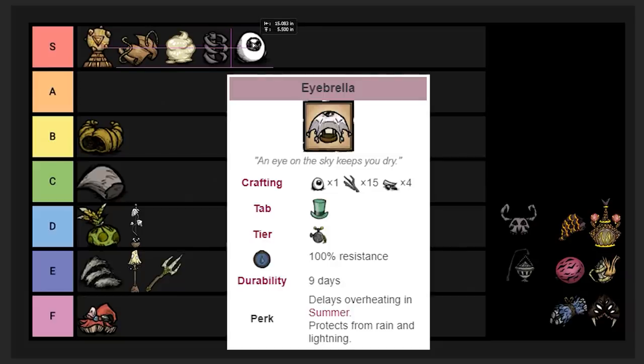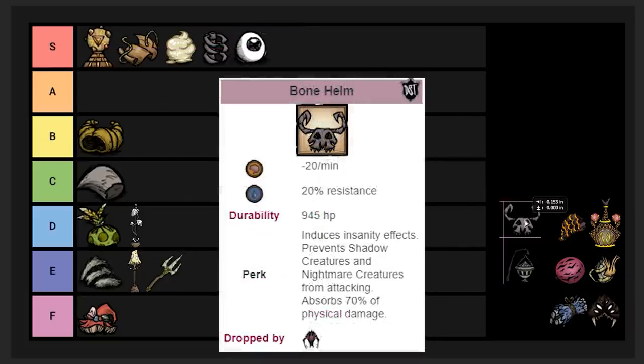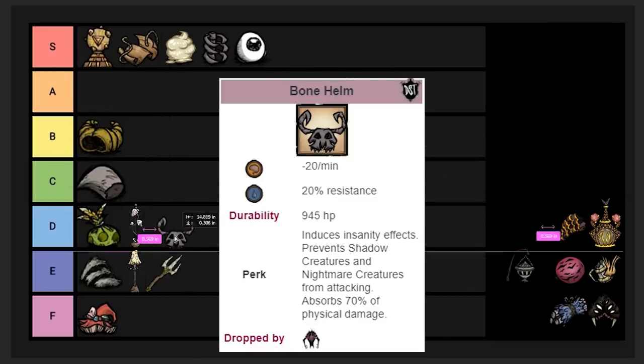The Eyeball is used for the Eyebrella and the Hound Tooth item — S tier, just OP. The Bone Helm works like a permanent Nightmare Amulet — it doesn't drain durability over time, only when you get hit, and it makes shadow creatures neutral to you while worn. However it has very low durability, so you burn through it quickly. You'd really only use it for rune spacing. It comes from a hard boss, so I'm putting it in D tier.